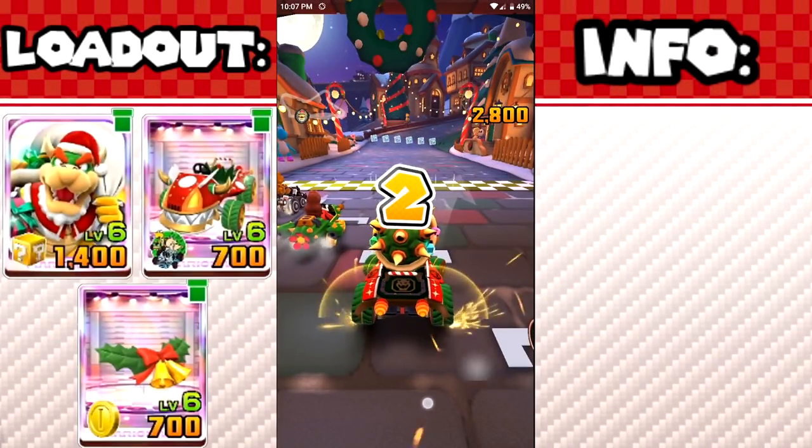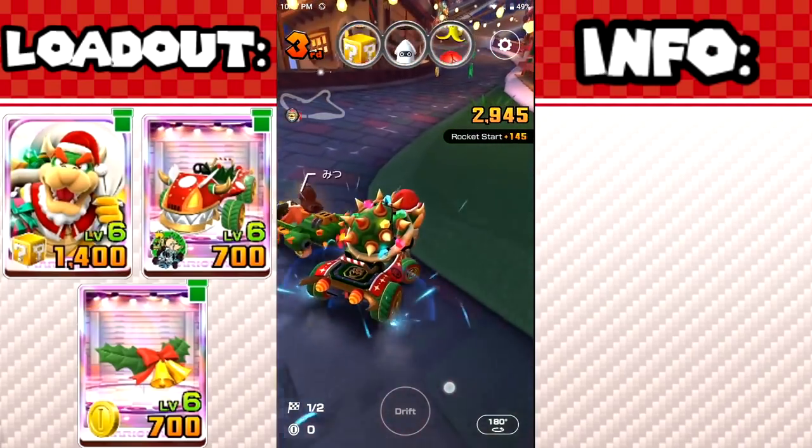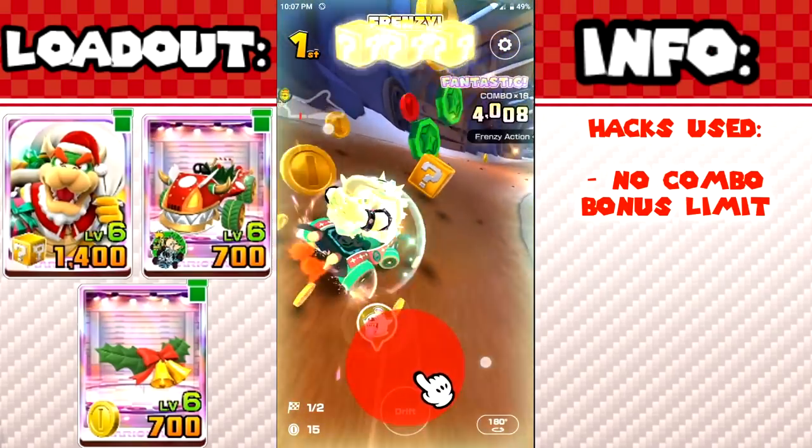When you start a combo of actions in Mario Kart Tour, the game gives you extra points up to the 16th action. If you're using a top-shelf glider, you get 3 extra points per action. 3 extra points does not sound like a lot at first, but as you'll soon see, I'll be getting a couple hundred points per action.